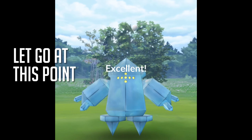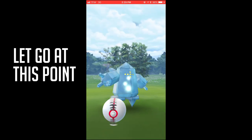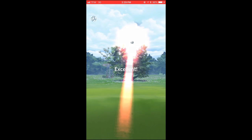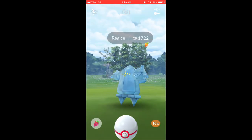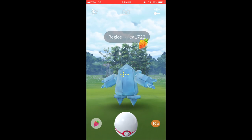If you want the timing of when to throw, let go when it's retreating. When it's retreating, let go there and throw. It doesn't double attack like Tyranitar does, so you should be free — like right there.